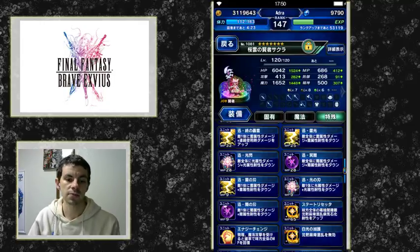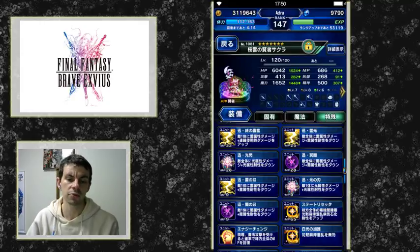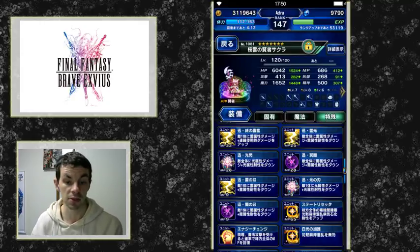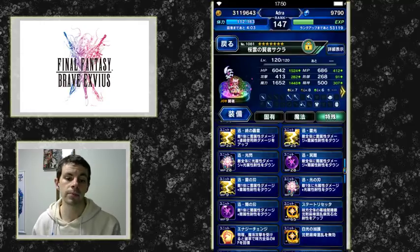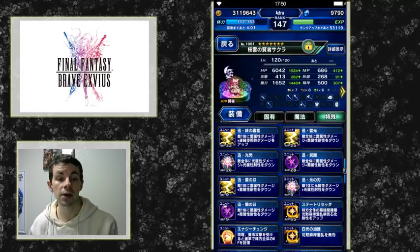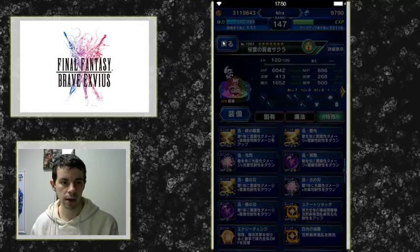She gets 20 MP at level 115, an 80% modifier to one of her abilities, an extra 30 magic, and 50% thunder resistance. Don't forget she also has a bonus ability giving herself some regen, sleep, and petrify resistance from the event abilities — something important to remember.